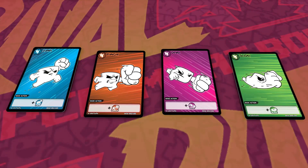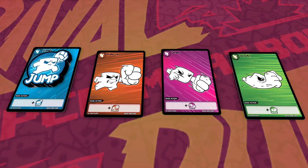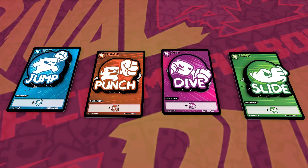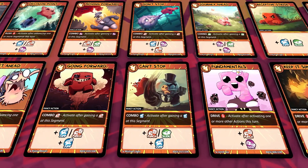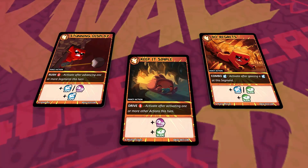Players gain moves by using action cards. Basic action cards produce a single move. There is a basic action card for each type of move: jump, punch, dive, and slide. Fancy actions are more powerful than basic actions, and some can produce more than a single move. The most powerful fancy actions have requirements that must be met in order to use them.